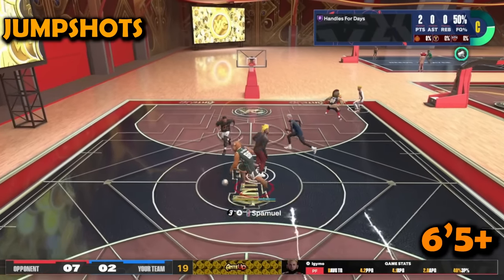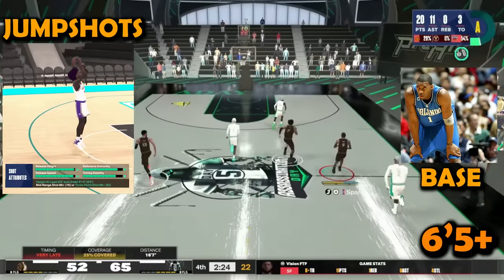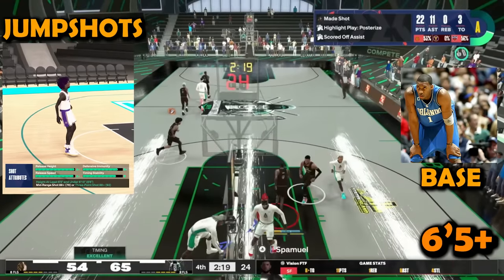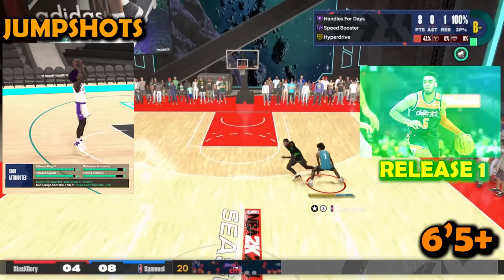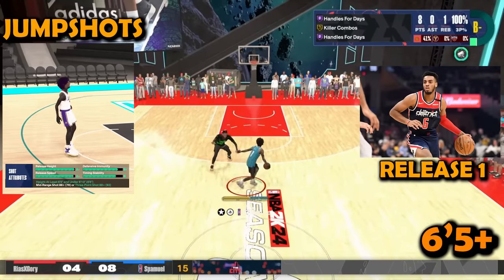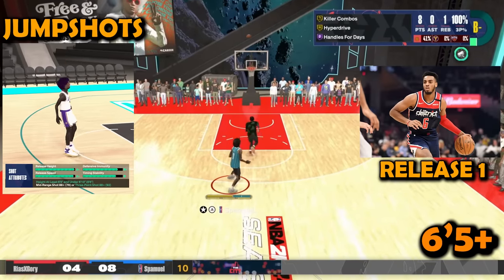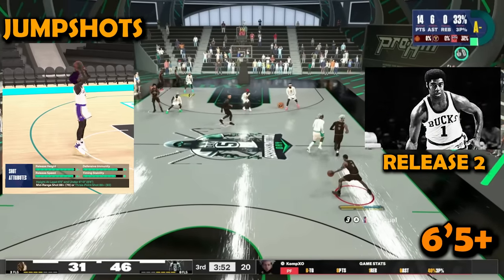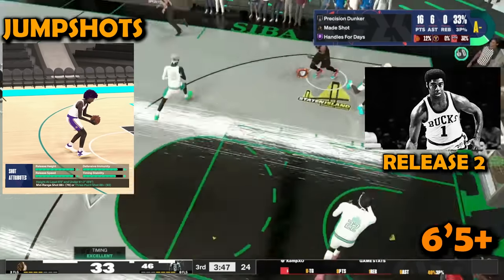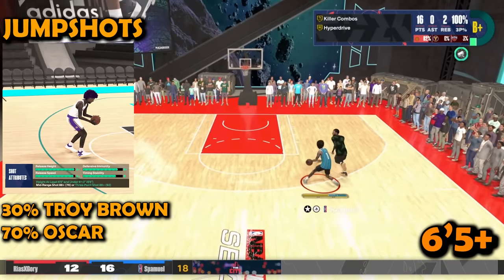For big guards, the jump shot base is T-Mac 6'6" — the best jump shot in the game by far. Don't try anything else. T-Mac helps you green smothered shots and hard shots. The first release is Troy Brown Jr. — it's confirmed that TuTech uses Troy Brown Jr. in his jump shot, and it's pretty glitchy. The second release is Oscar Robertson — I love Oscar, it just helps me time my jump shots. The blend is 30 Troy Brown Jr. and 70 Oscar Robertson.